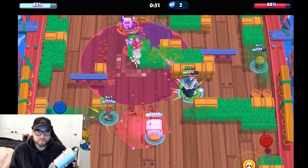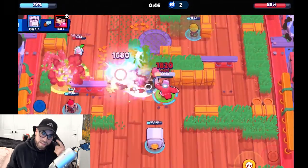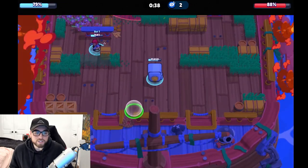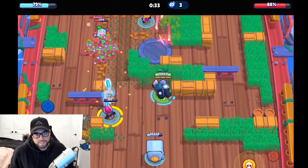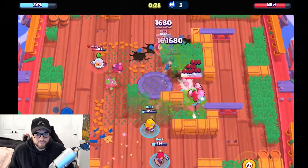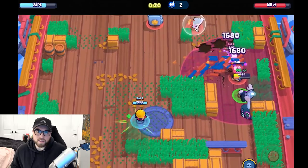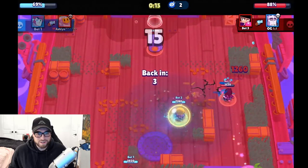You also need to consider supers, star powers, and gadgets. Nita's bear with the Hyper Bear star power is game-changing and can shred the safe super fast. Penny's mortar super is really impactful on the safe — especially with the Last Blast star power, which seems designed for Heist and Siege. It can do massive damage if left alone. If your safe is really low you may have to bait the Penny turret onto you rather than let it hit your safe.